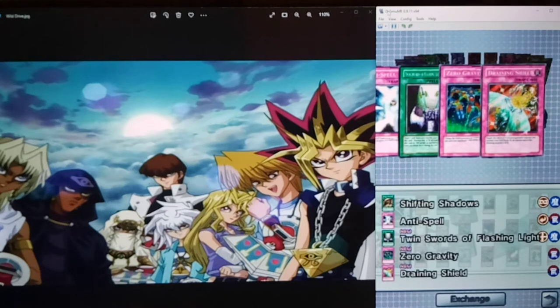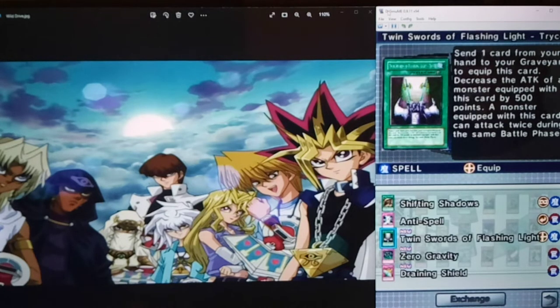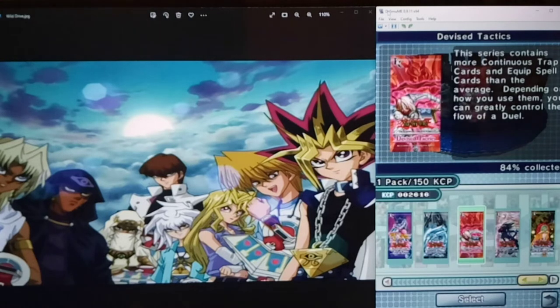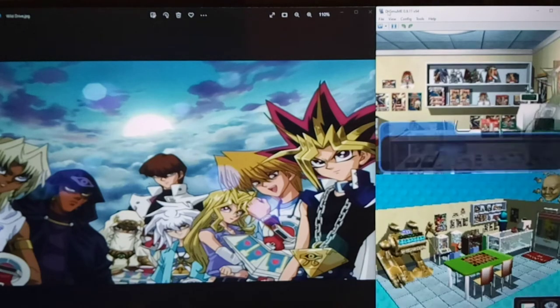Twin Swords of Flashing Light can be used for some interesting cheesy combos. Zero Gravity here is actually pretty good - it changes all the battle positions. So if your opponent has a couple of monsters in attack position, basically this ends the battle phase. Also if they've got something too powerful in attack mode, might want to check their defense - it can help you get over it. Draining Shield is also very good - it negates an attack and you gain life points equal to all of that monster's attack.